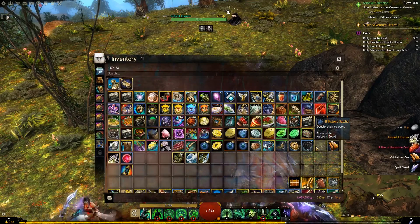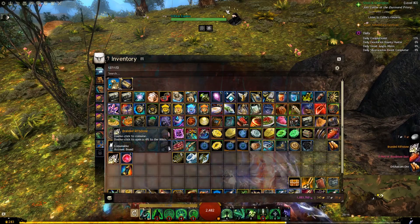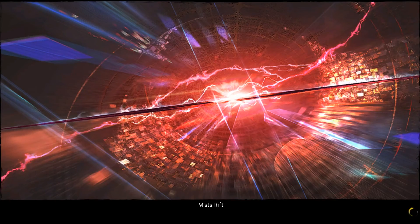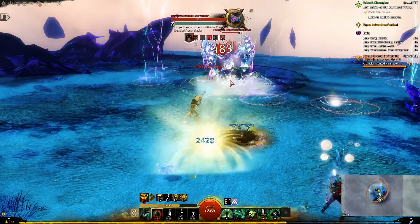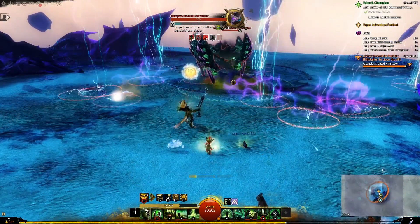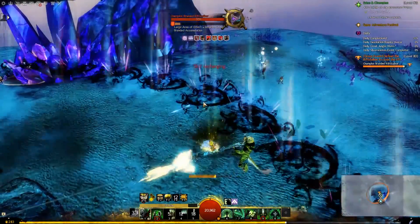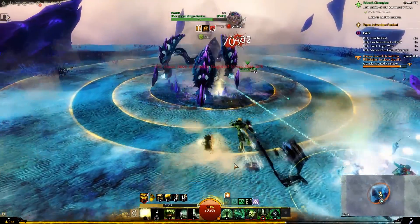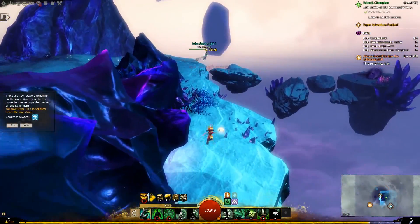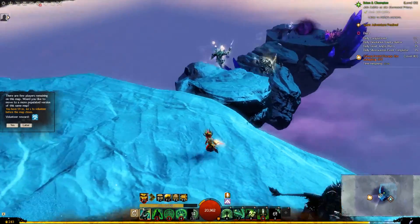I got a Branded Riftstone, which opens up a rift to the Mists. You can just go in — these can spawn at any time, which is very odd. So using the item from the event, you can spawn one at any time. The portal to leave can be one of many, so do keep an eye out to get the right one.